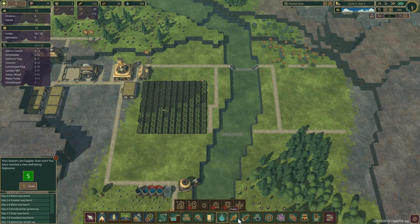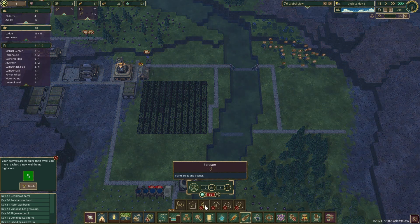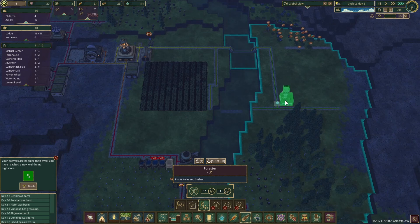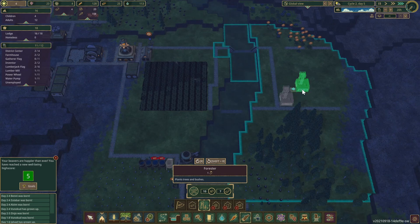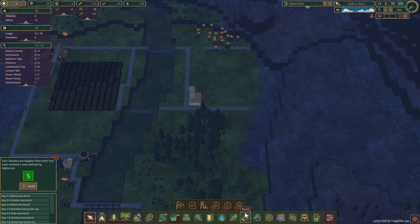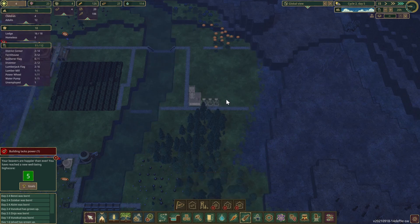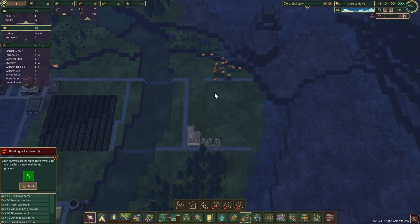We have enough to research the forester — there we go! We're going to put down some lumberjacks: one, two, and three. We're not going to use them yet, but they'll be ready when the trees are ready.